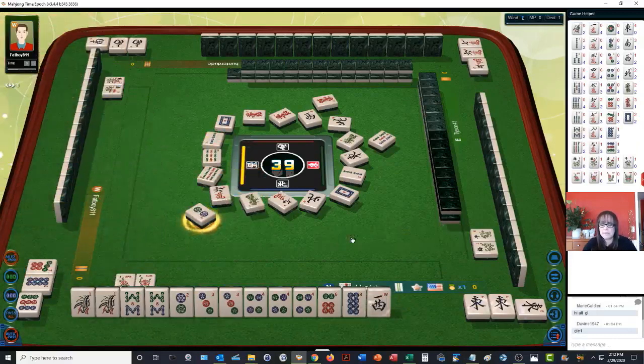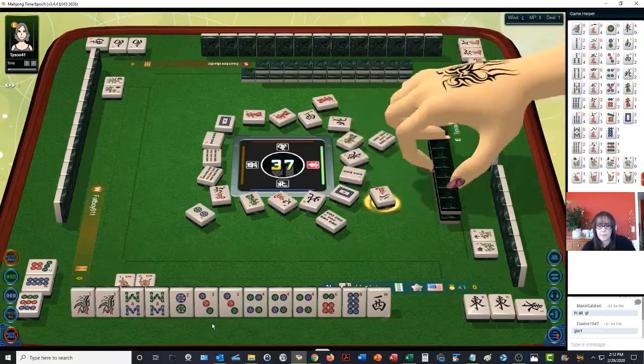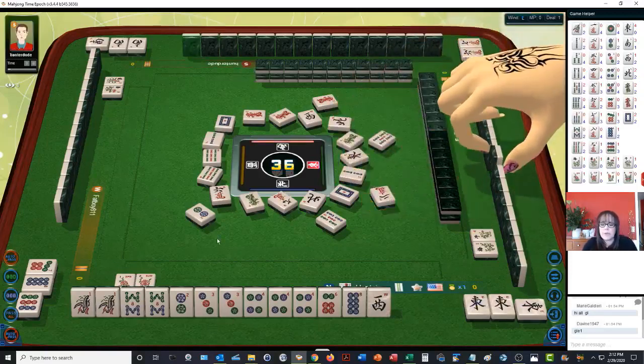We're going to pass. I just thought — five bamboos — we'd have to break and discard two pairs, but I was thinking we could do a half flush. A half flush is ten points. Two characters. I think Pong is going to be the way to go here though.